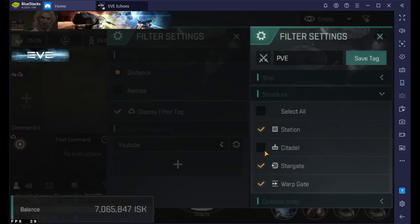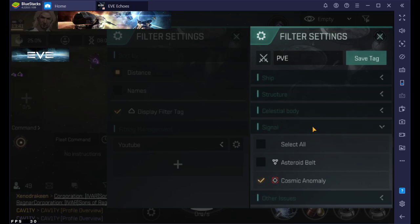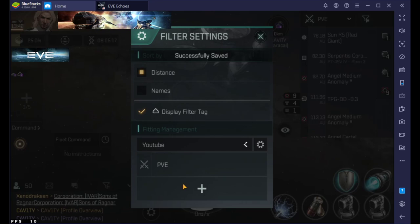I'm gonna want to see stargates and warp gates. There are really no citadels in the game right now so I'm not worried about that. For celestial bodies, if you're a miner you're gonna need these — for me I only have the Sun because I warp to the Sun all the time to save my butt. For signals, I just have anomalies, and I want wreck, cargo container, and pirates up. I don't really want to see drones. Police is more of a PvP thing.